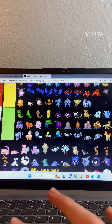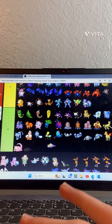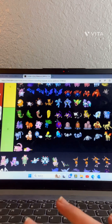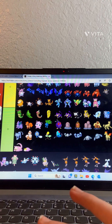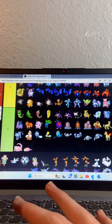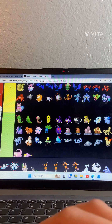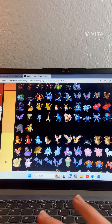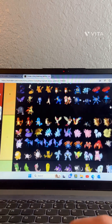Slowpoke — down here. Alolan Slowpoke — goes down here as well. Slowbro — regular Slowbro goes in C tier. The other versions — I like these two a lot so they're both going in A tier.